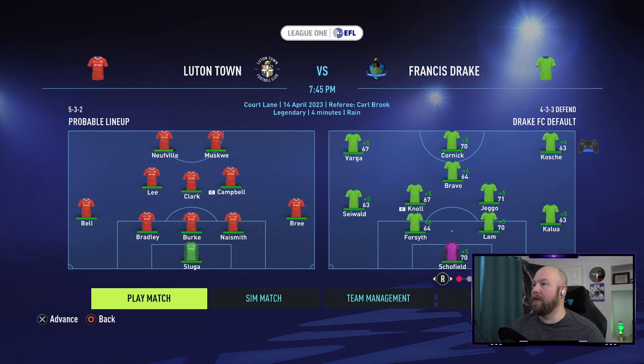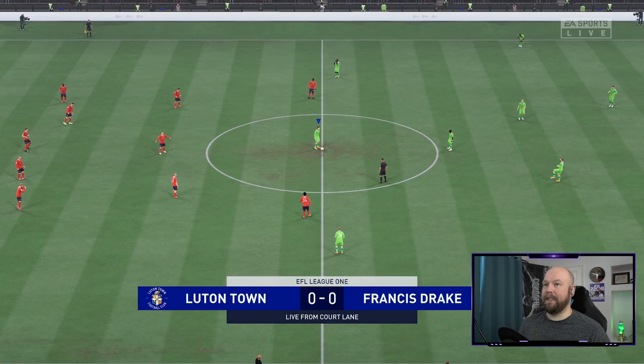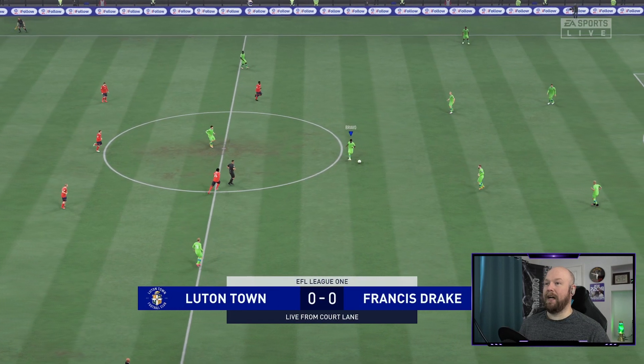Luton Town on the road today. They've got Nuffield, Musquey, Lee, Clark, Campbell up front. Bale, Bradley, Burke, Naismith, Bree, and Sluga in goal. Only change for us: Kosh at right wing and Forsythe starting at center back. Bentley on the bench today. We've got to go out and get some points. Evidently it's the best defense — us — versus the best offense — them.